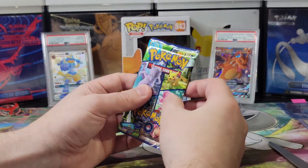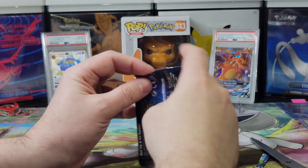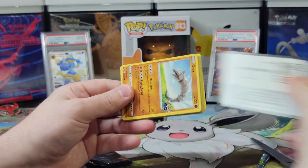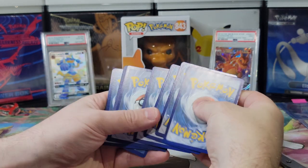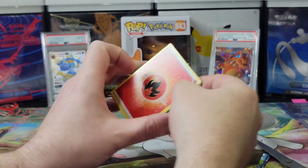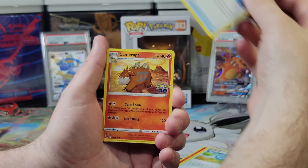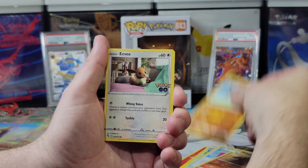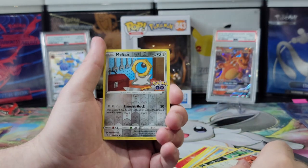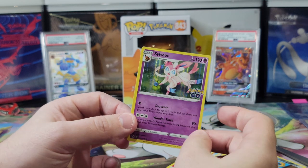Second to last pack. Come on — I still want a rainbow, so let's get a rainbow. Let's make it happen. What's the energy card? Electric. Water. Fire — fire is always good, let's get a win. Pokestop, Lore Module, Camerupt, Onyx, Eevee, Numo, Raticate, Tranquil. Reverse Holo Meltan. And a Sylveon. I like this card a lot — I like it with the little gift it brings.